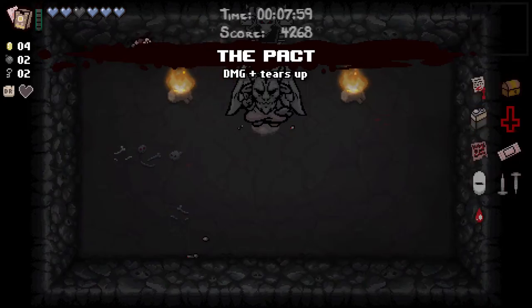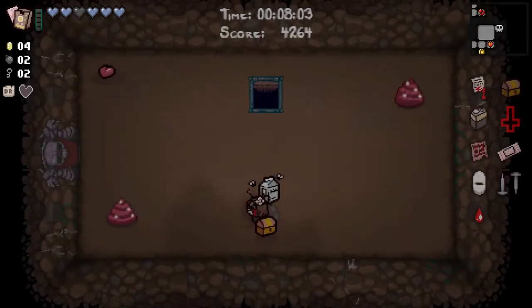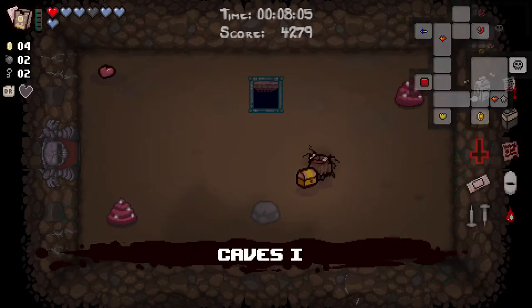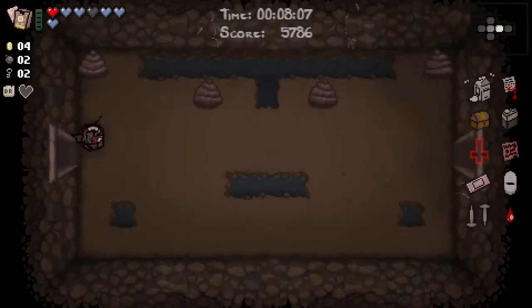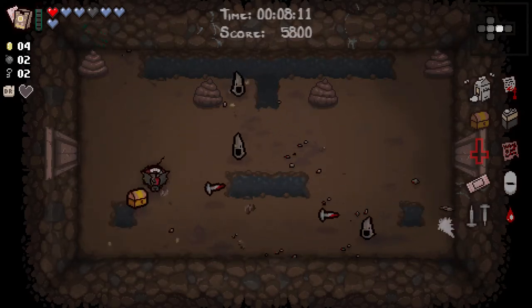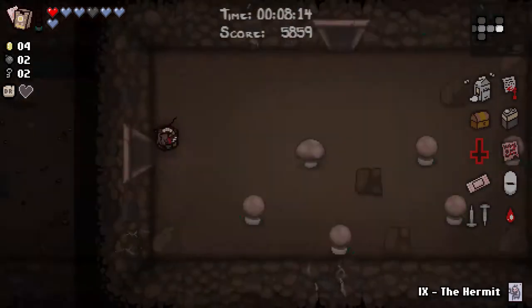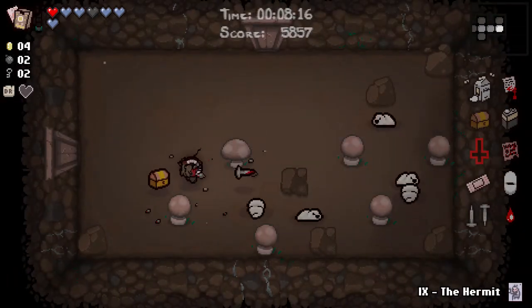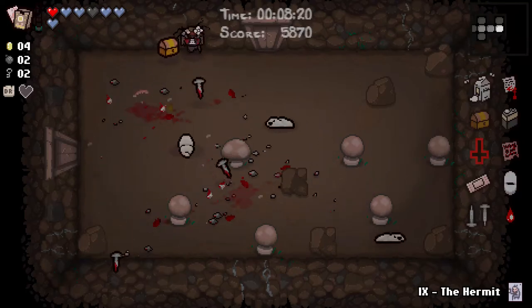Excellent. Very good. Damage and tears up is exactly what we needed — it's a damage upgrade and a faster rate of fire. And we will take our HP, which we would have spent on the pact. Intermediate level Isaac play: you gamble on HP when it shows up at a deal with the devil. It could have been that there were two items and I would have had to pay for them both. There weren't. Which is lucky.